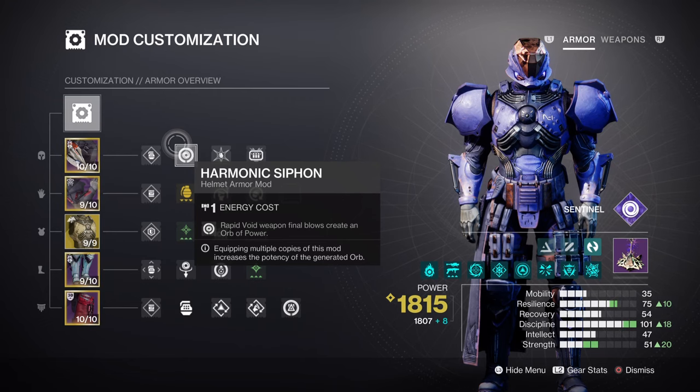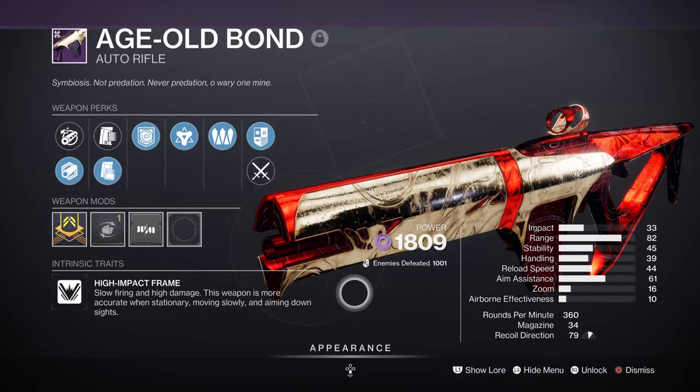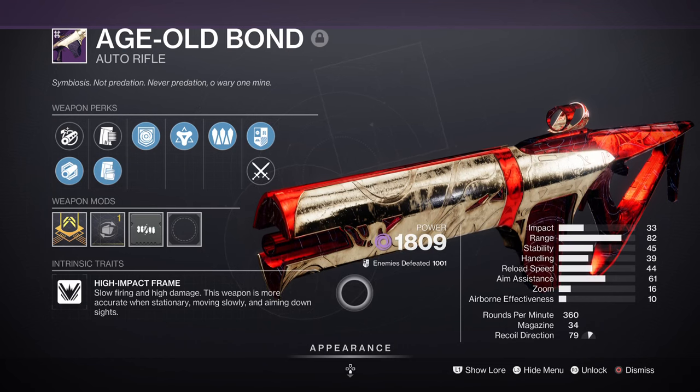And lastly, we have Heavy Ammo Finder, scavenger, and reserves mods designed to allow us to use our heavy more often. For weapons, we have the well-known bond AR with Repulsor Brace and Golden Tricorn, which is ideal for a build like ours that uses volatile rounds a lot.